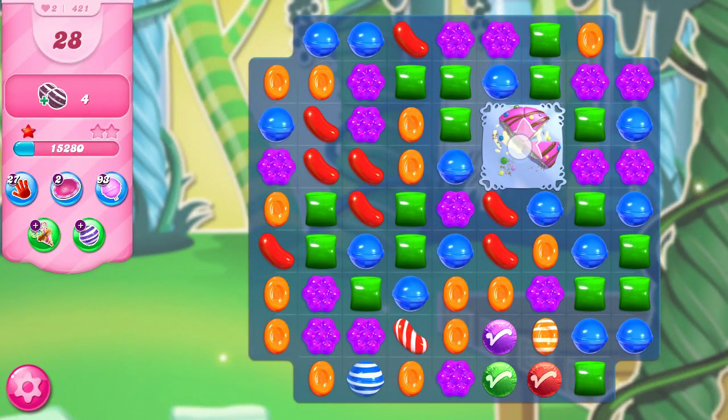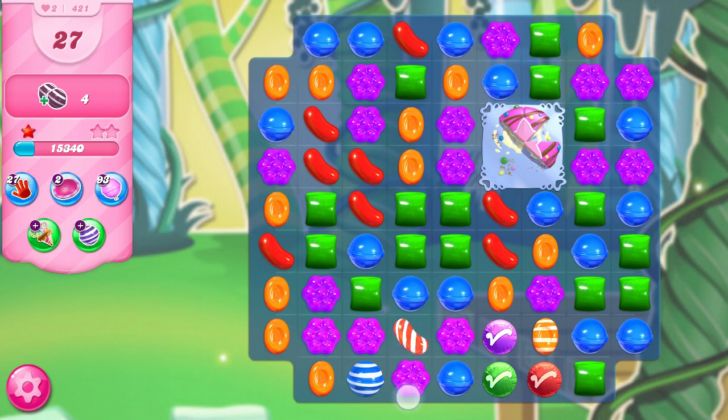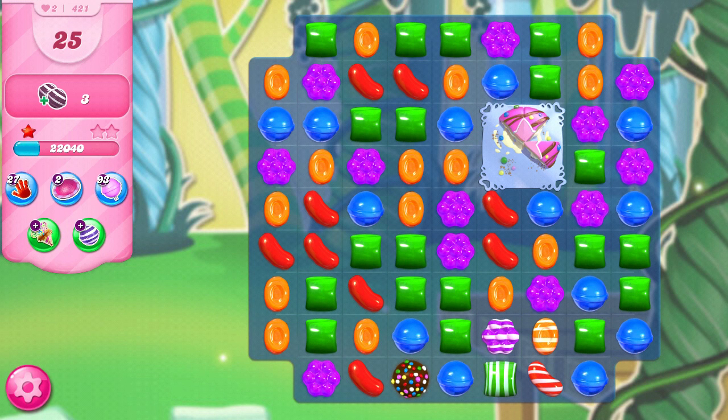Now I don't want to clear this cake bomb because I have other stripes positioned fairly well. I want to use them before this cake bomb goes off. I'm going to switch this purple over — I'm going to make a color bomb, but more importantly, I'm going to set up these two stripes next to each other. I'm going to push the red into the blue so it takes out the column on the left instead of the column with the color bomb, and it opens up these two on the bottom. This is working very nicely.